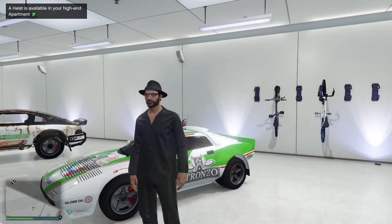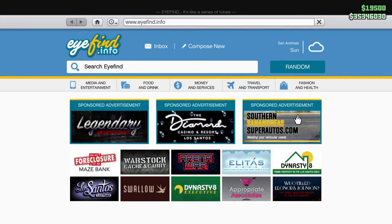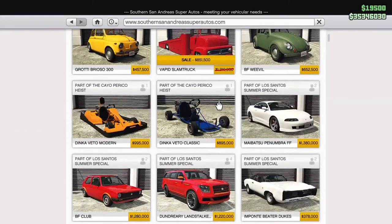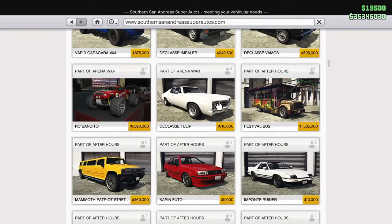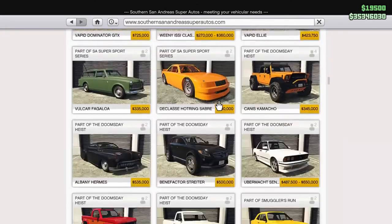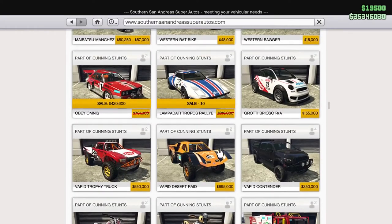Hello again everyone, it is your Black Knight. Interesting times here in GTA. We go down here to southern San Andreas. There's sales, as there's always some kind of sales, but we'll check this out. This week there's a huge discount on the Omnis, and the Kropos Rally is free.